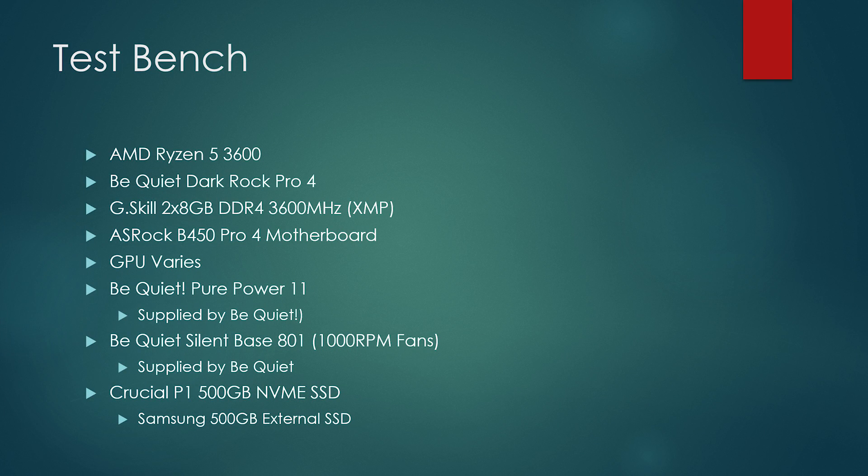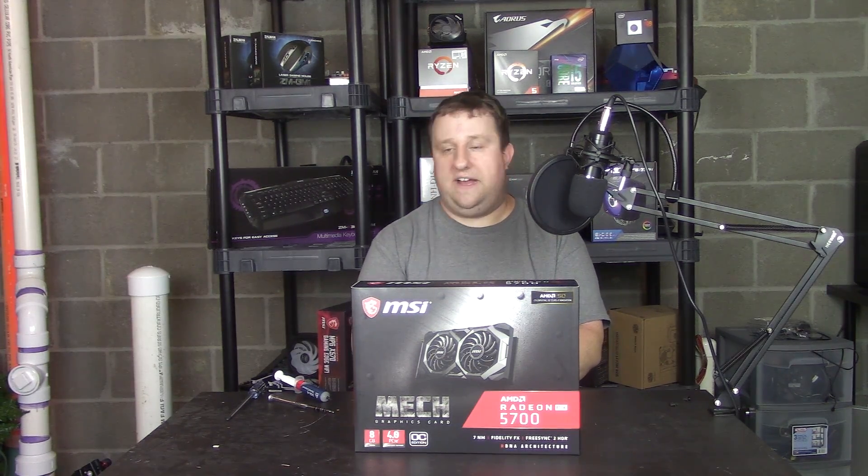We'll go right into the test system, then into the benchmarks, then the teardown and conclusion — and maybe there might be another video. Standard test bench: Ryzen 5 3600 with PBO enabled, G.Skill 3600MHz 16GB kit CL19, ASRock B450 Pro 4 motherboard, Crucial 500GB NVMe P1 SSD, and three products from be quiet: the Silent Base 801, Dark Rock Pro 4, and Pure Power 11 600W 80 Plus Gold power supply. Big shout out to them.